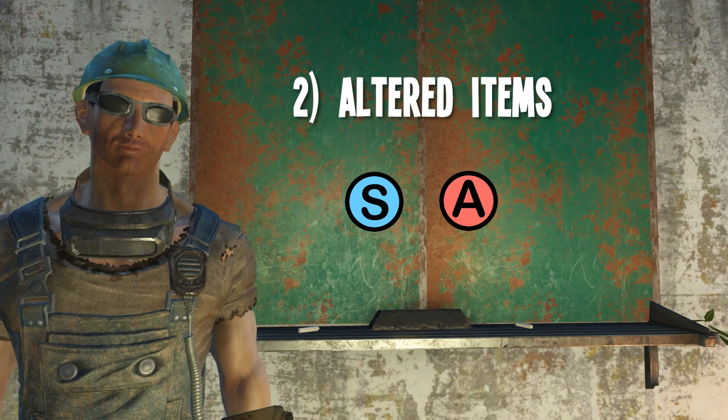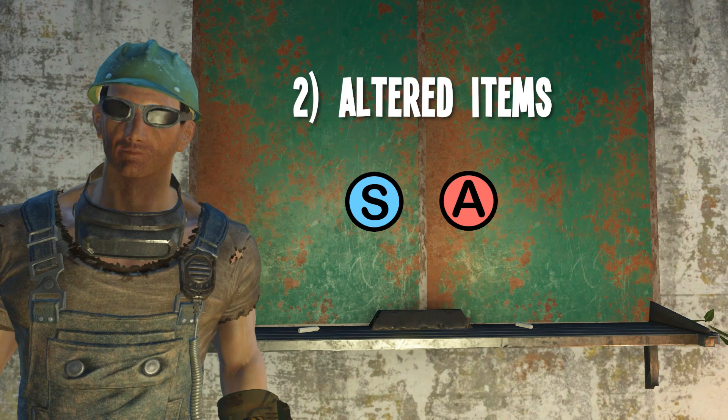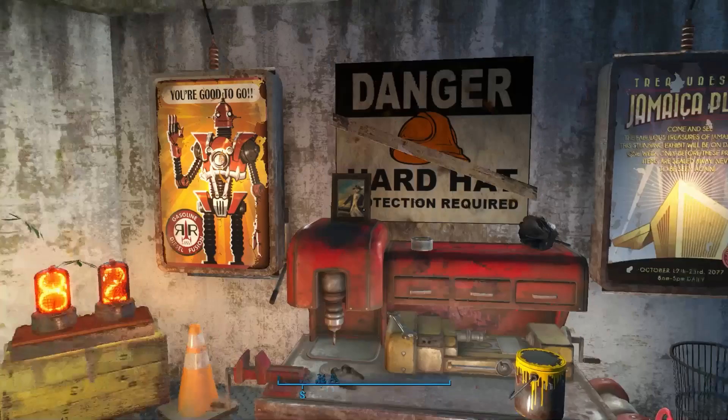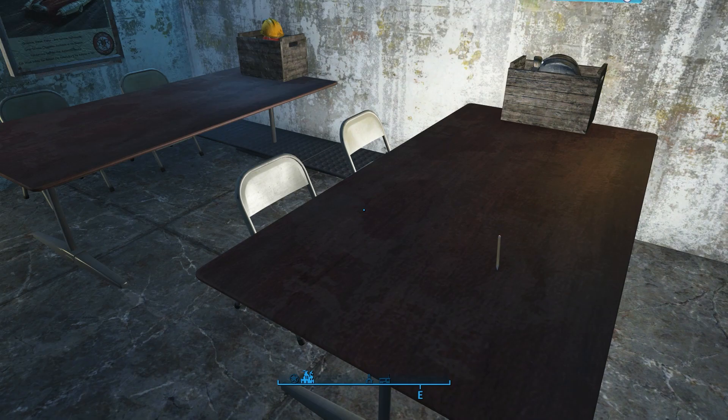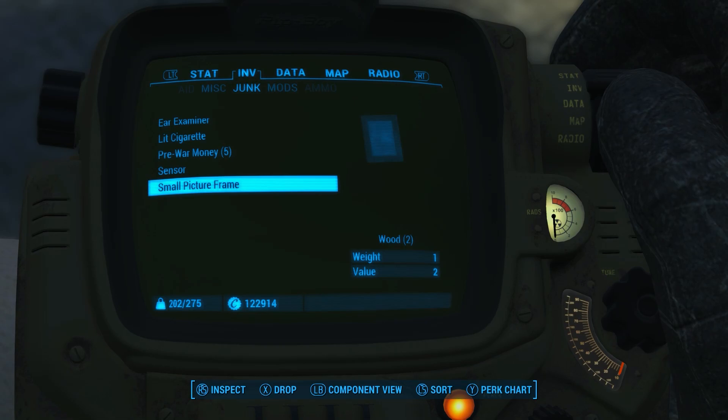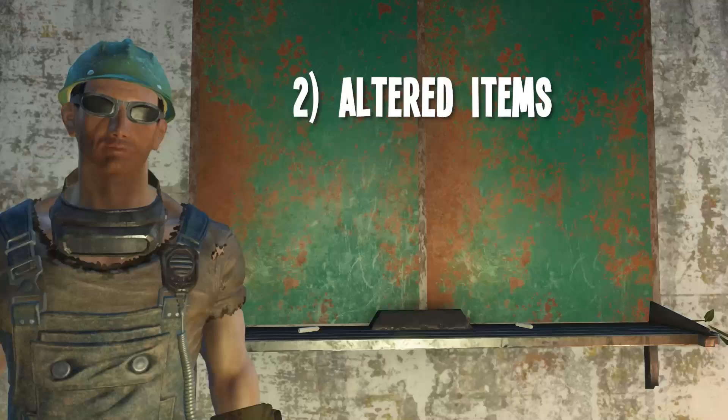Number two on the list: Altered Items. In a related category to number one, sometimes you can snatch a cool item you find out in the field and store it to your inventory, but it doesn't look the same way when you drop it later and want to use it as decoration. A good many items fall into this category. Take this picture with the picture frame, for example. If I were to pick that up and store it in my inventory and then drop it for use as decoration somewhere else, the game will erase the picture in the picture frame, leaving only a blank wooden frame. I'll reload after recording.